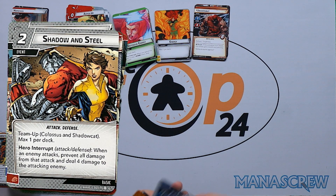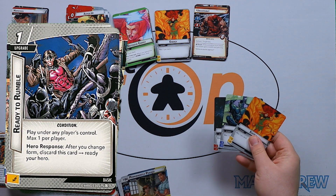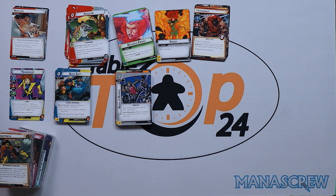Three copies of Ready to Rumble: play under any player's control — hero response, after you change form, discard this card and ready your hero. That's quite nice. Then our single copies of Energy, Strength, and Genius — one copy of each.